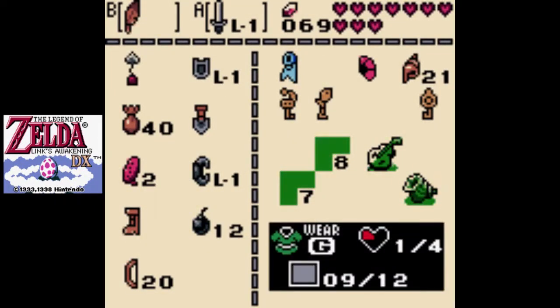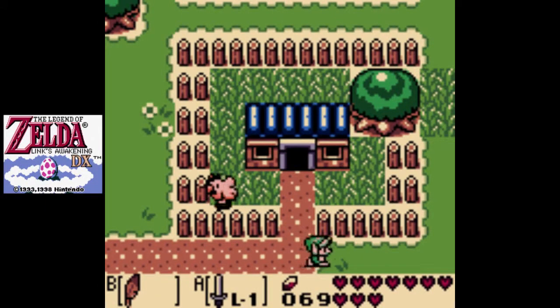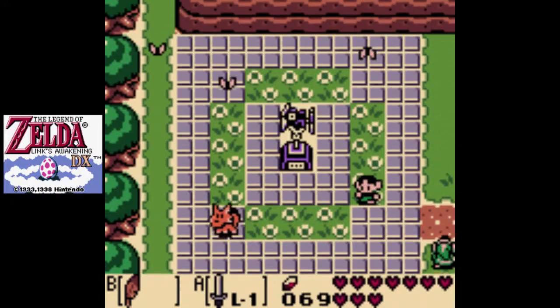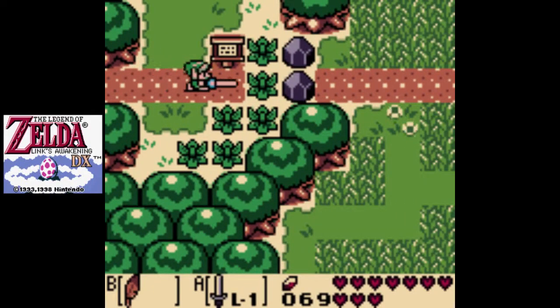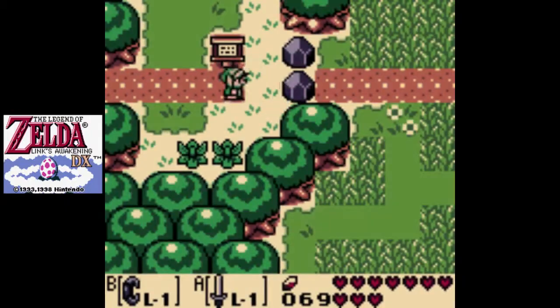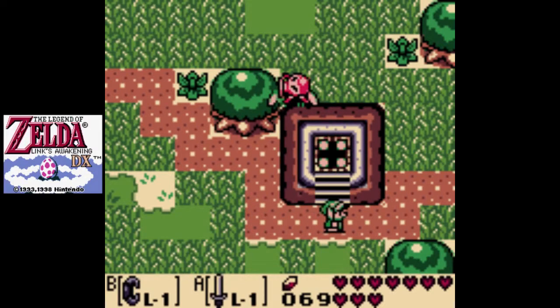Now we need to find our way to the next dungeon and take care of some other things while we're at it. We also picked up the bow in the village shop in Mabe Village for the pretty price of 980 rupees.